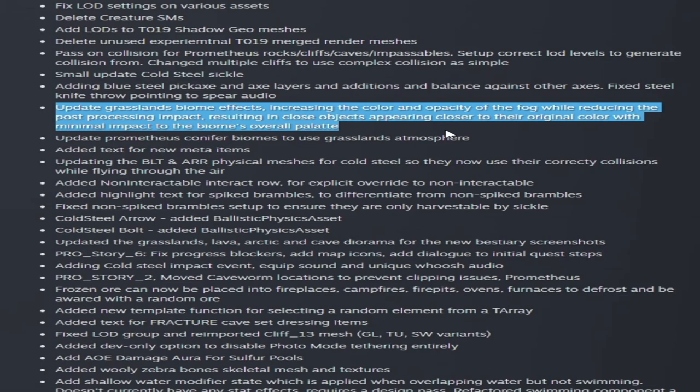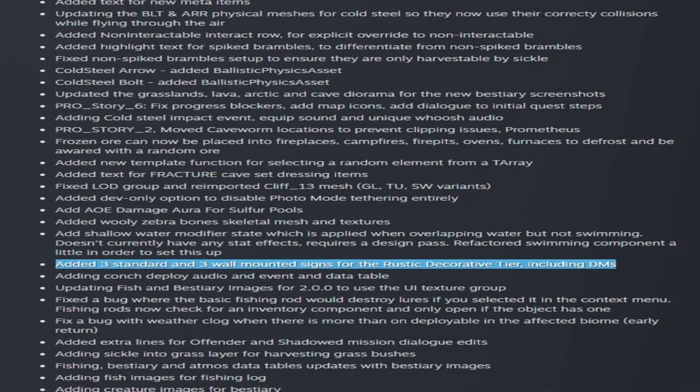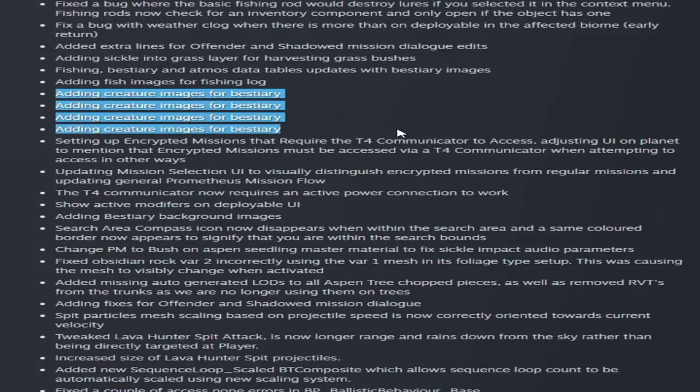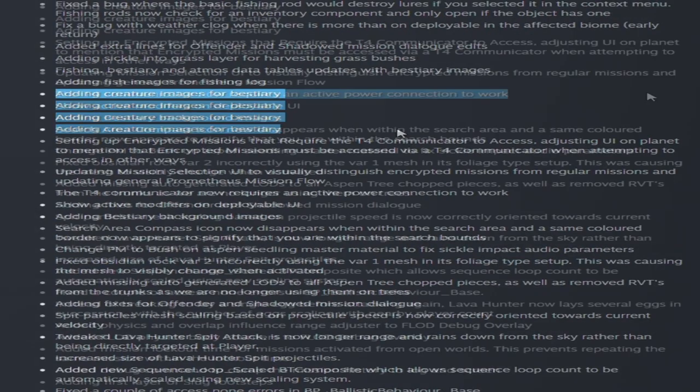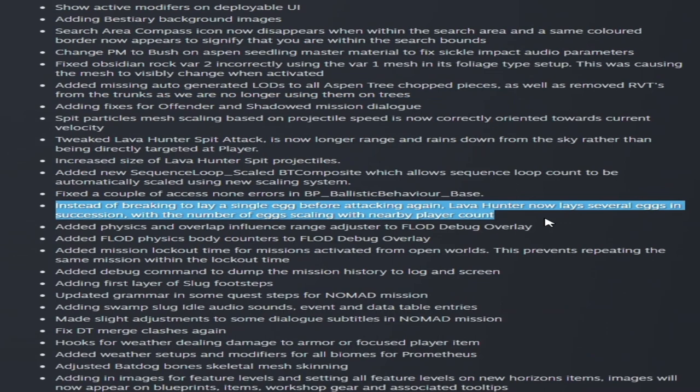They're updating grasslands biome effects, increasing the color and opacity of fog while reducing the post-processing effect, resulting in close objects appearing close to original color with minimal impact to the biome's overall palette. There's a dev-only option to disable photo mode tethering entirely. Sulfur pools are getting an AoE damage aura. They're working on three standard and three wall-mounted signs for rustic decorative. They added creature images for the bestiary, and the T4 communicator now requires an active power connection to work.